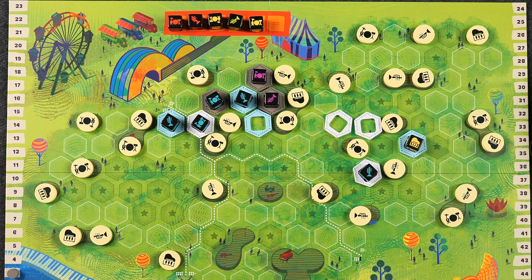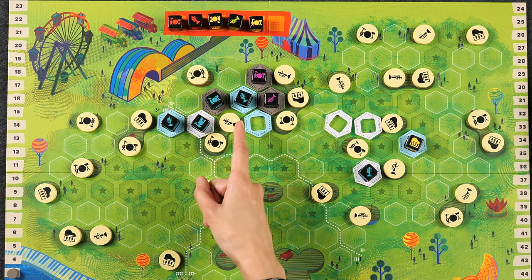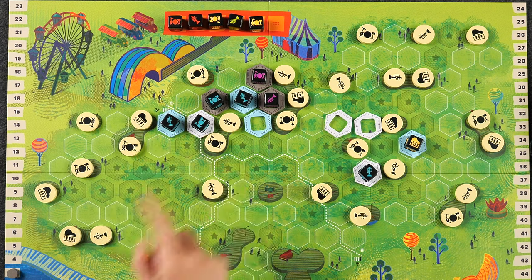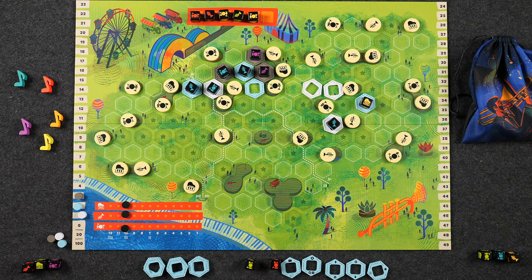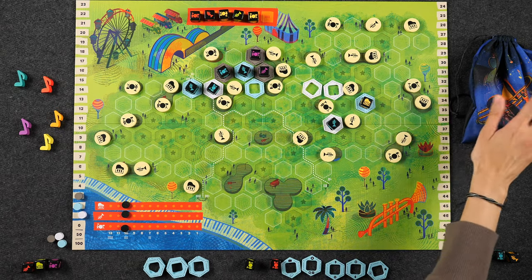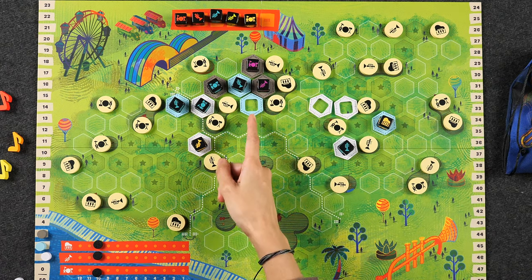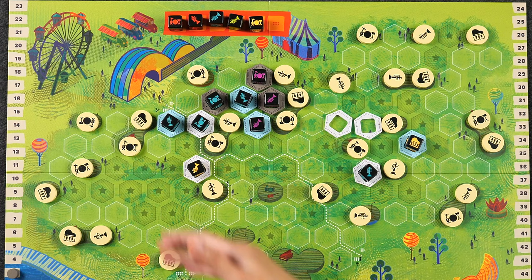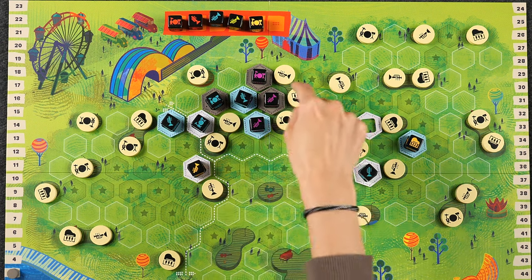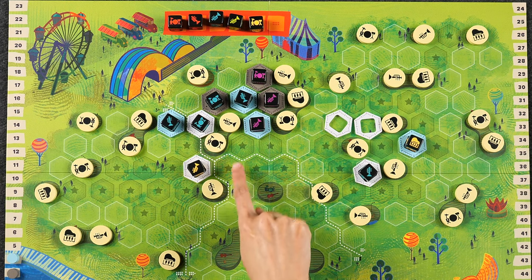When booking a seat, you choose one of the three dice in front of you and place it in one of your vacant seats. After placing a die, if it's now part of a family — two or more connected dice of the same color — you'll score one point for each matching symbol in that family of the symbol you just placed. For example, placing a teal trumpet that joins a teal family with another trumpet scores two points: one for the trumpet you played, and one for the other trumpet in the family.